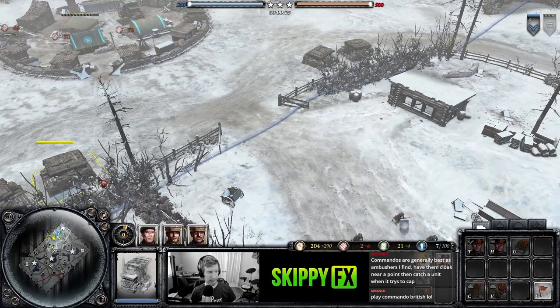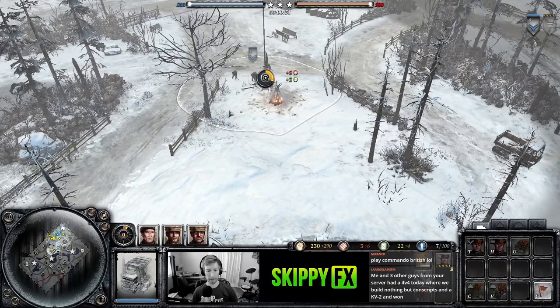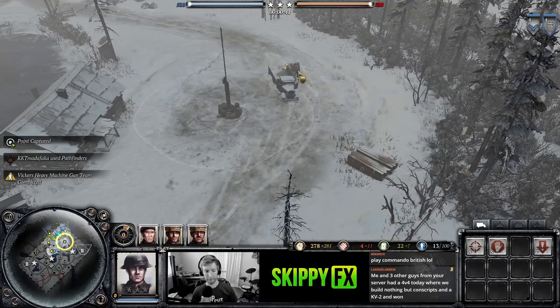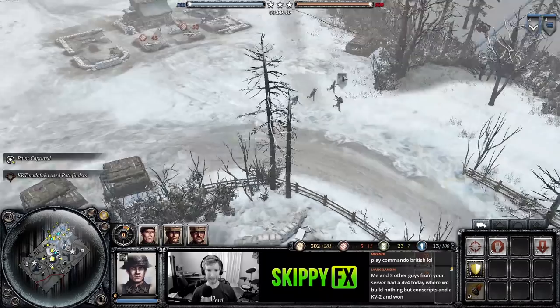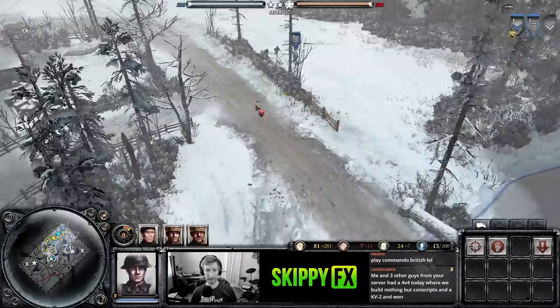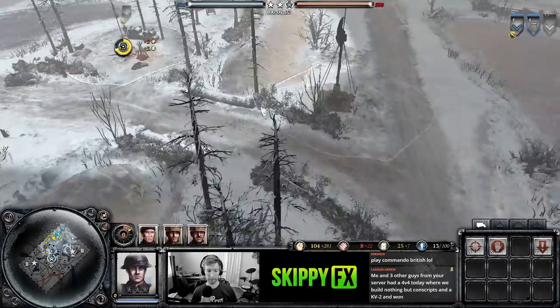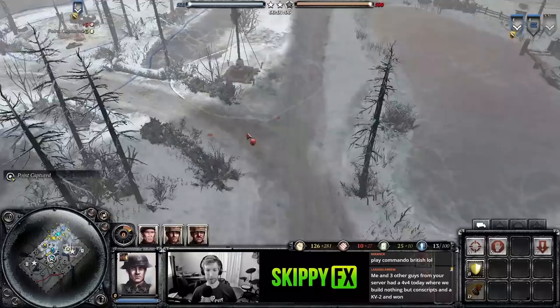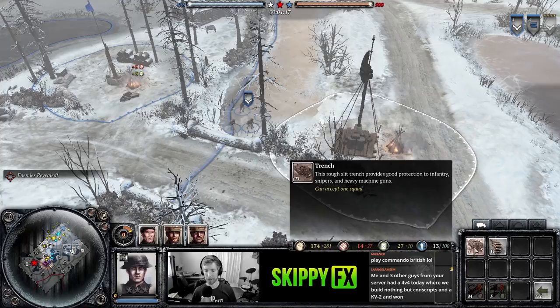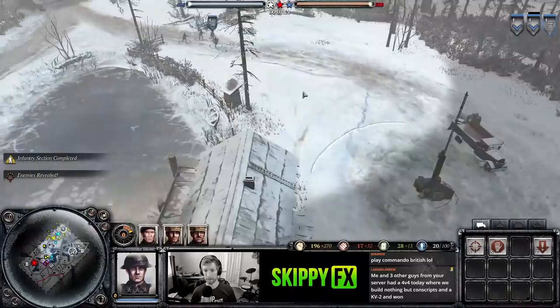Chat says commandos are generally best as ambushers — have them cloak near your point, then catch a unit when it tries to cap. We haven't covered that yet — some units have a cloaking ability. When you have the unit you'll notice three guys fading, meaning they're not visible to the enemy. You can hide units, wait till enemies get close and surprise them. The OKW AT gun — the Raketen — has that ability at veterancy one. British commandos have a similar ability and are on some commanders. The British can also build sandbags and trenches that give green cover to your troops anywhere you want, though enemies can get inside your trenches and use the cover for themselves.